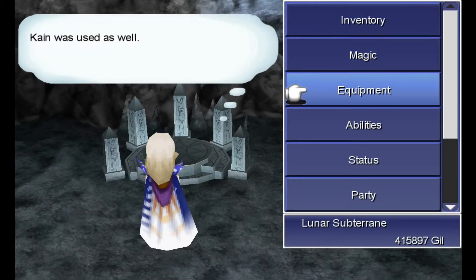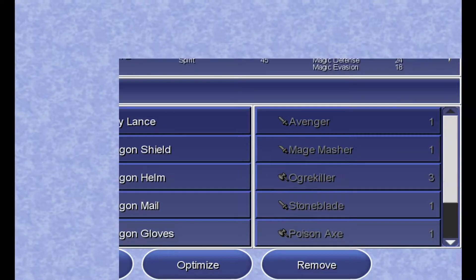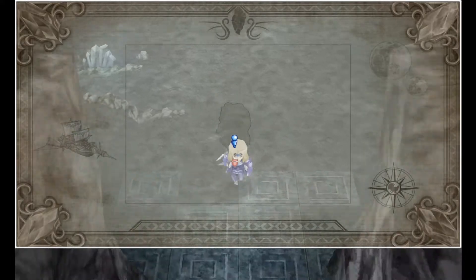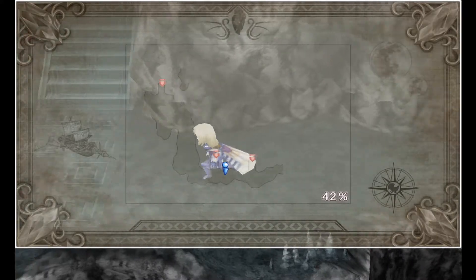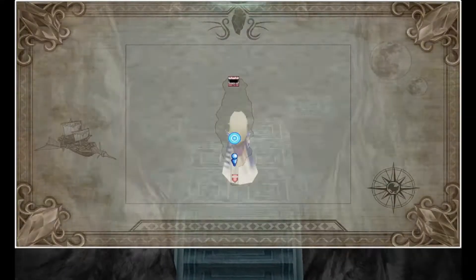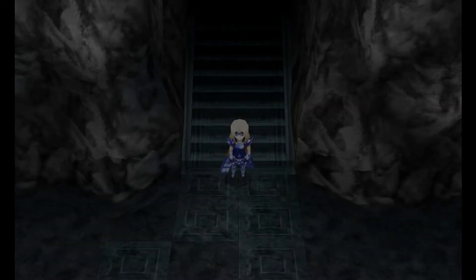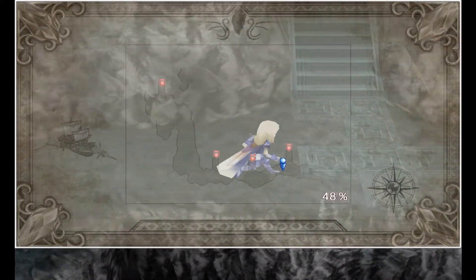Without any further ado, we're going to go ahead and equip that on Cain. It's a nice upgrade for him, as you can see — look at that attack, and then a boost to accuracy as well, which is always a bonus. So Cain's going to be having fun here on out with that new weapon of his. No surprise we're going to head back to save our game at this point. We do have another mini boss coming up as well. The next room to the east also has a couple of nice items in. Cain with his new weapon managed to smash that enemy for maximum damage with his jump command, which was nice to see.